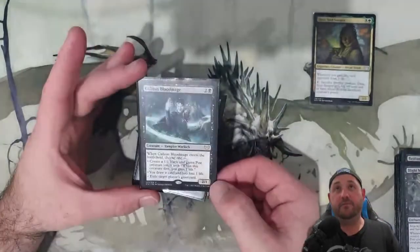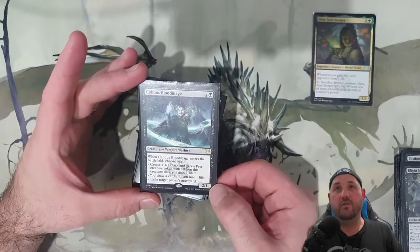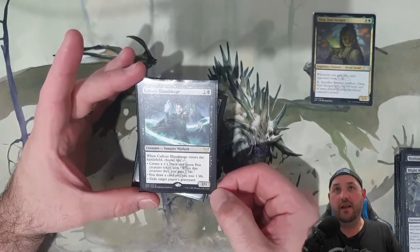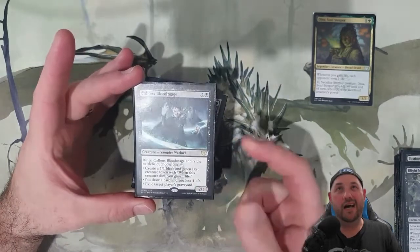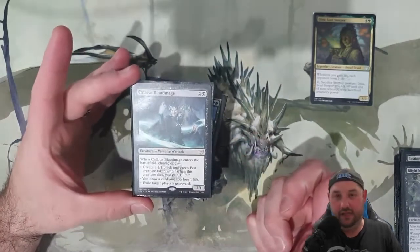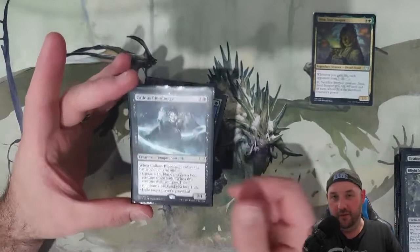Callous Bloodmage is nice and versatile — three mana. If we need to, we can exile a graveyard, draw a card, or if we just need something we can make a pest, which is nice.